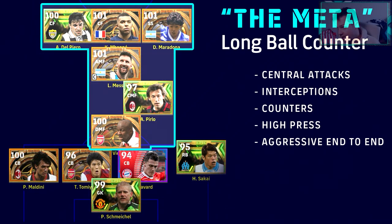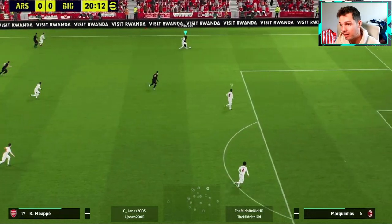It's all about central attacks, interceptions, counters, high pressing, and aggressive end-to-end play. The majority of people using this make you play their own game. So if you're a possession-based player but your opponent is scoring three goals, you can't just try to score four — you want to keep things tight. That's where the anti-meta comes in: fighting fire with fire, mixing it up, even though you're still using long ball counter.